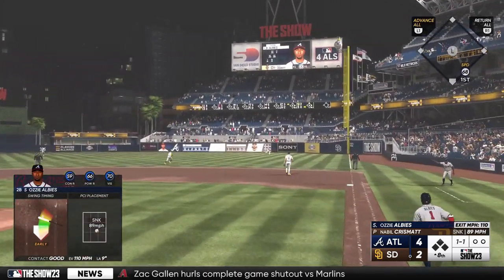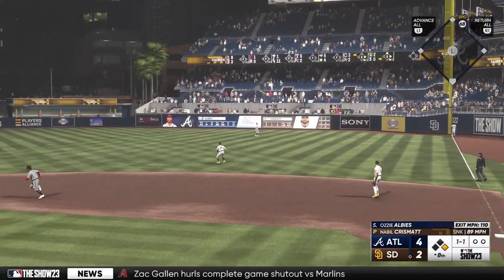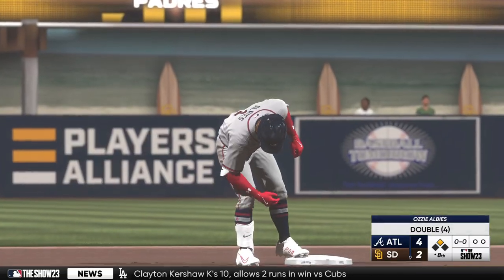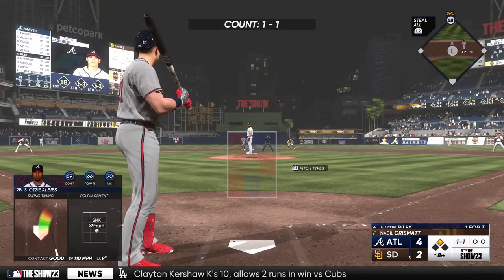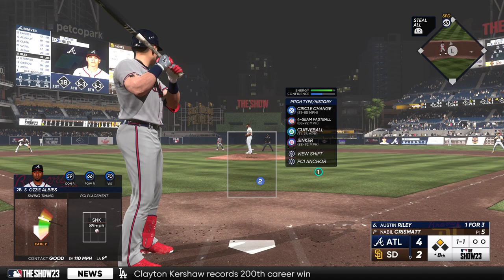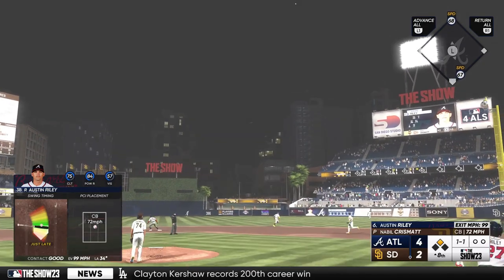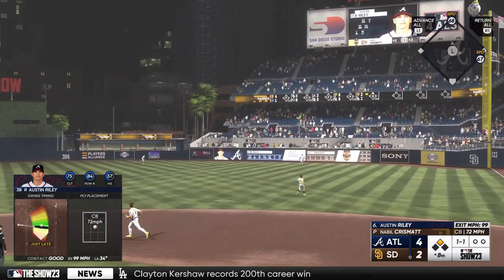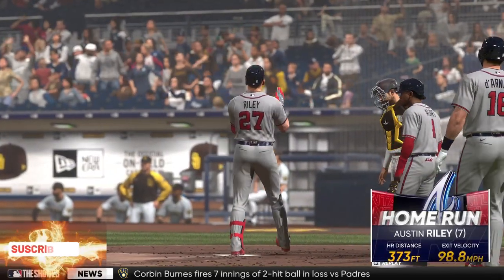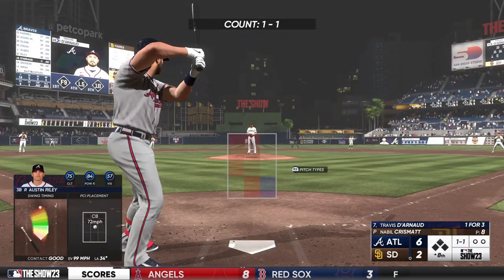That one is absolutely belted — one-hops off the wall. He'll turn for second, and he greets the new arm from the bullpen with a double. Having a really nice game — that's his second extra base hit. 110 miles per hour exit velocity. Not every hitter is capable of getting that kind of jump off the bat, no matter how hard they swing. Fly ball, pretty well struck to right field — that's back there — and that one is gone! Austin Riley goes deep, his seventh home run of the season, and they throw a pair on the board. It's 6-2.